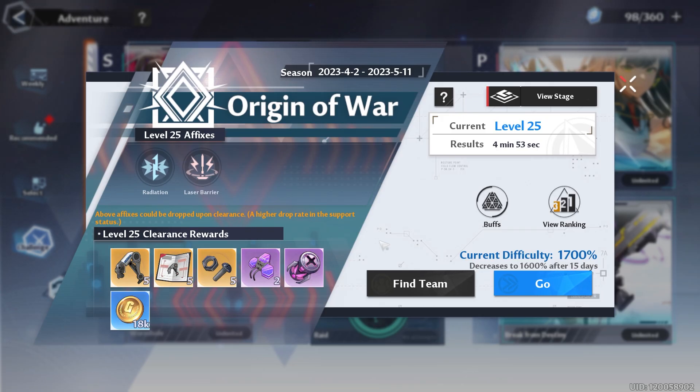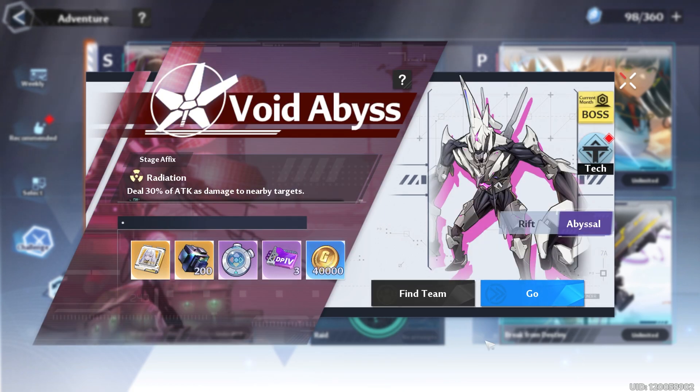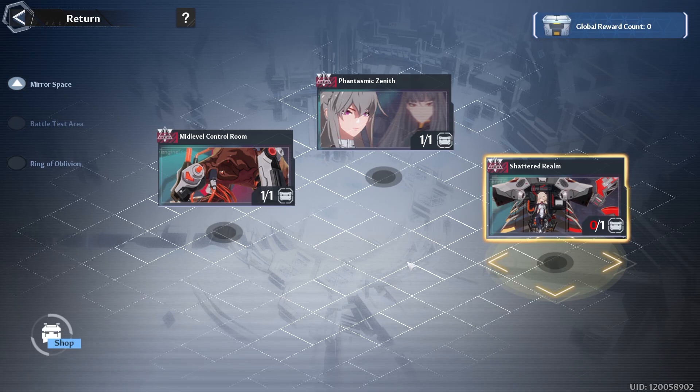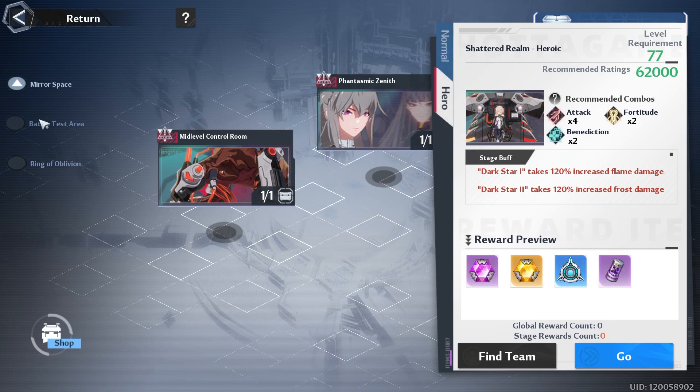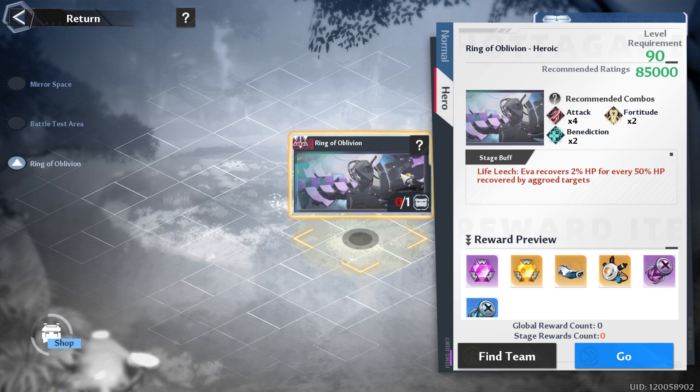Origin of War: you have until May 11th before the season ends. So if it is a bit too difficult for you, you could just wait until the last week. Void Raid: if this is a first time boss for you, you want to go ahead and knock that out. Void Abyss: you want to make sure you knock this out before the end of the month — I recommend that everyone try to get Mechanical Core. You may not need to get all the way up to Mechanical Core 3, depending on how strong your team is. Raids: you want to make sure you do Shattered Realm on Heroic, Battle Test Area on Heroic, and Ring of Oblivion on Heroic as well, so that way you get the best rewards for the week.